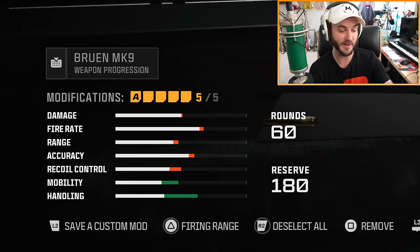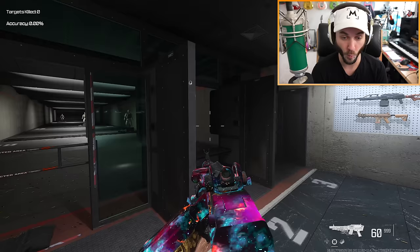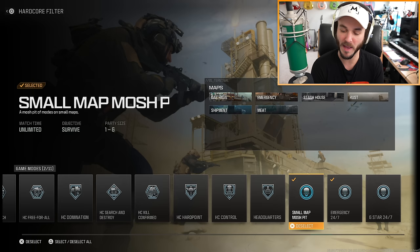You can pause and copy the build if you want. This is all meant to make the gun as fast as possible — if you look at me moving around in the firing range, you would not think for a second that this is a light machine gun. We're going to go crazy with this today. I want to try it out in hardcore on the small map Moshpit and Emergency 24/7.